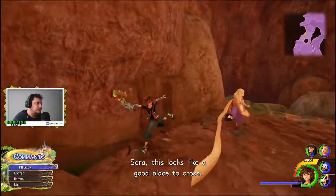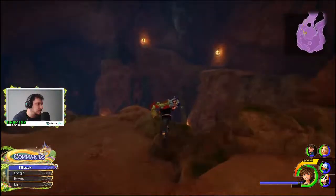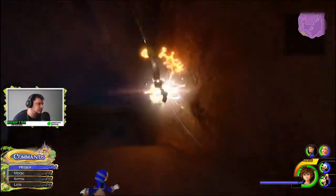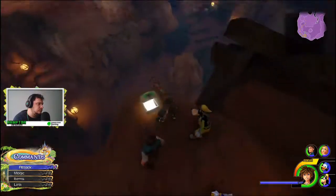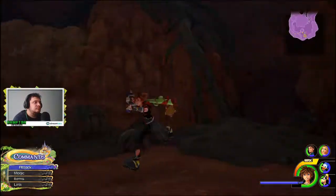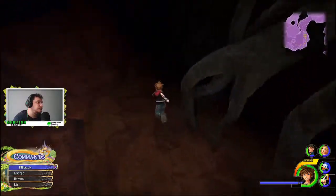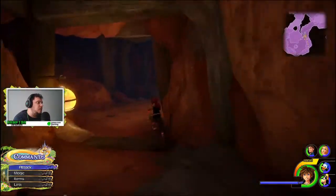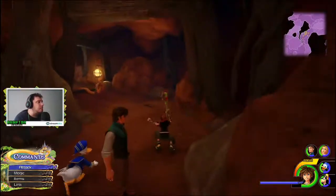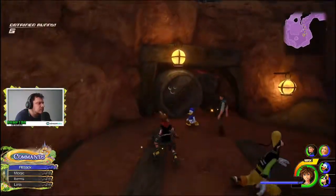Sora, this looks like a good place to cross. Yeah, this is the right way to go. This is not where I want to go now. It's just here. I hope this will lead us to the first entrance we saw. Yep, yep. Okay. So I guess this area is clear, just for now. Let's see.